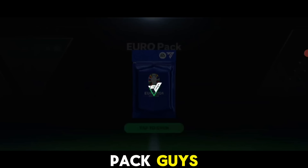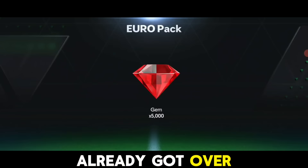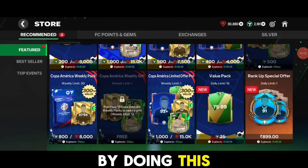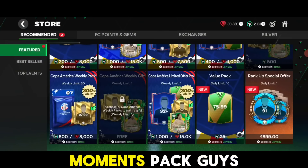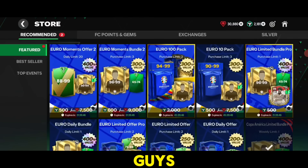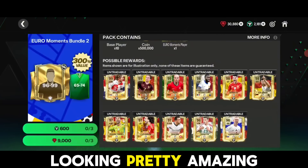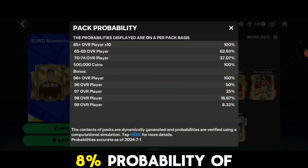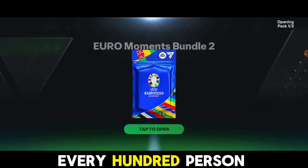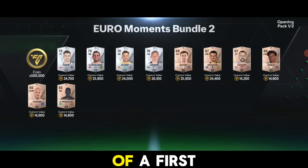We already got our 5000 gems and around 10,000 gems total by doing this. Let's open the Euro Moments pack. Remember, Bundle 3 is coming tomorrow - it will contain Mbappe, Musiala, and AK, and they are looking pretty amazing. This pack has an 8% probability of getting a 99-rated card, so roughly 1 in every 8 packs should contain a 99-rated card.